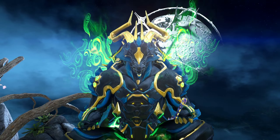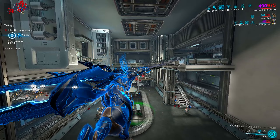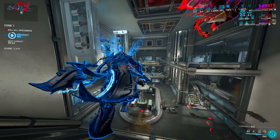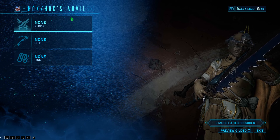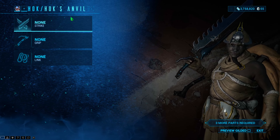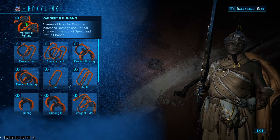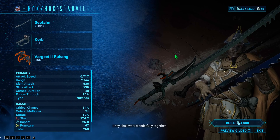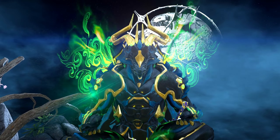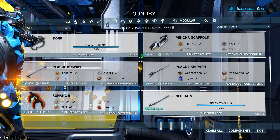What's going on everybody — today we're going to be talking about how you can build a Zaw for yourself. Zaws are straight up my favorite weapon type in the entire game. If you've never built a Zaw for yourself, I highly recommend building one. For those who don't know, Zaws are modular melee weapons that you can craft. A Zaw is made up of three parts: a strike, a grip, and a link. You can get blueprints for each of these parts, and once you build those parts you can bring them to the master swordsmith Hok, and he can actually forge the Zaw for you.